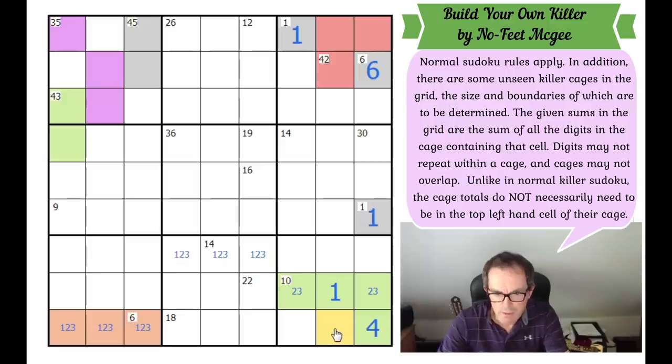This square can't connect to the 18 because 6 plus 18 plus 4 equals 28, not 45. It can't connect to the 14 — that's too many cells to add up to 14. So it must connect to the 22.